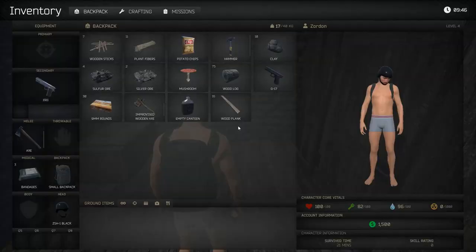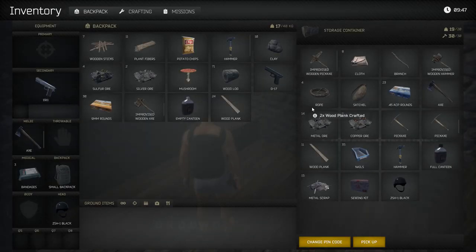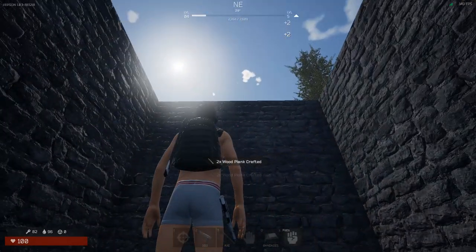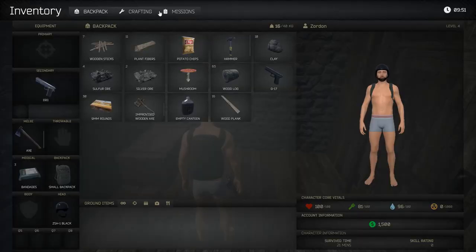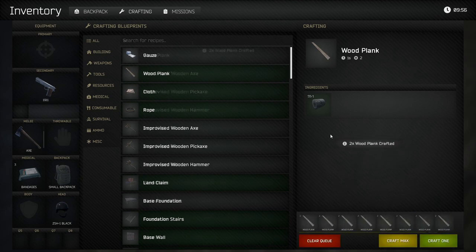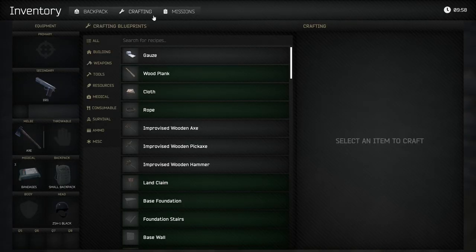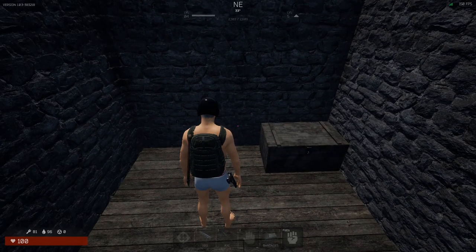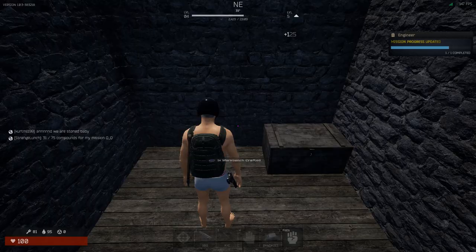There was a little lag there — hide in your base. Before crafting the workbench, I'm going to craft a floor tile as we probably want a roof on our base. This will prevent people from boosting inside. Craft more wood planks. Looks like we have enough — let's grab the crafting menu, type in 'workbench,' craft one. Nice, completed that mission, let's claim our rewards.